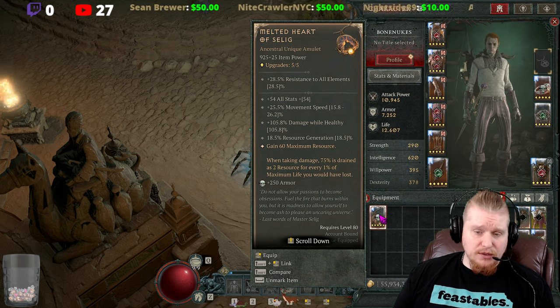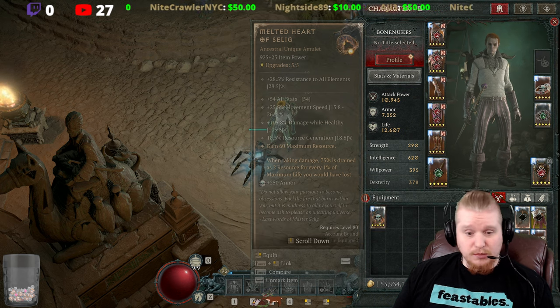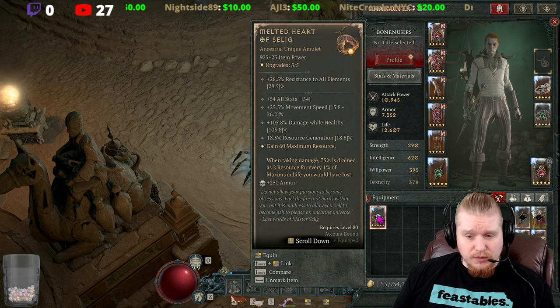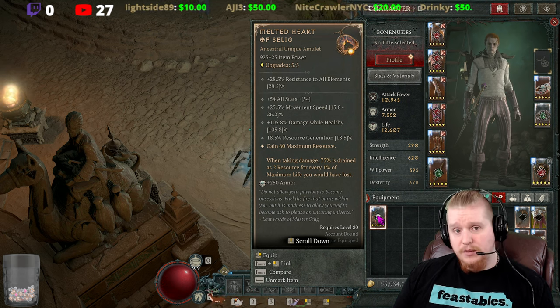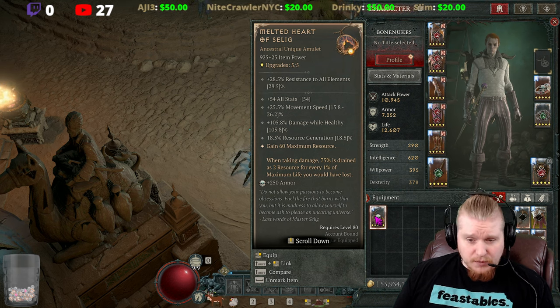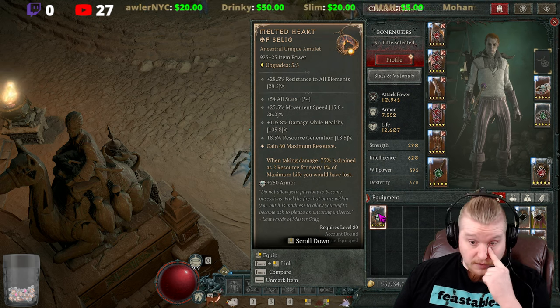It also gives 105.8 damage while healthy, which is actually pretty good because of how this amulet works — you basically always have a lot of health. On top of that, there's 18.5 percent resource generation, which is sorely needed because you're burning resource as HP. They also bumped it up from 30 maximum resource to 60 maximum resource, which is insane.